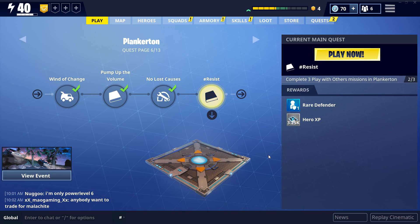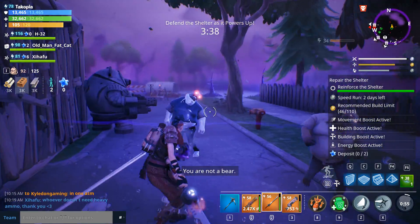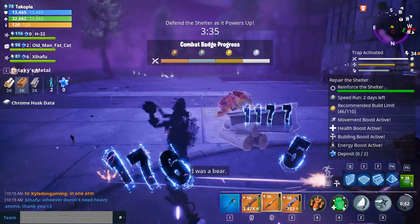It's pretty cool that you can find that type of thing in a game. Really exciting to see. Here's one of the Blockbuster Husks — he dropped some Chrome Data.